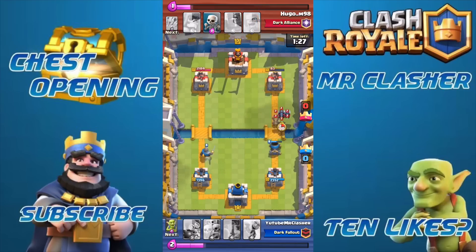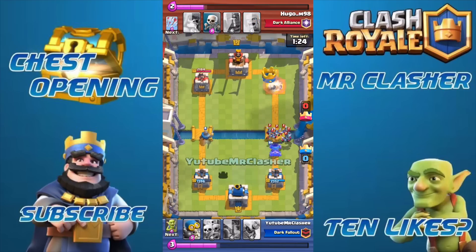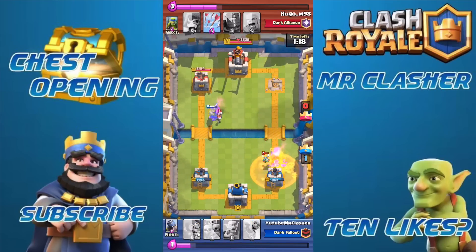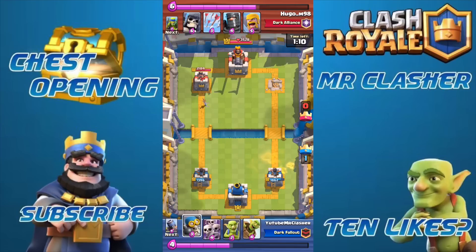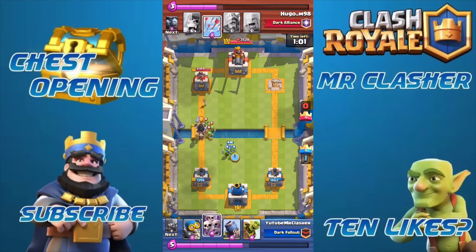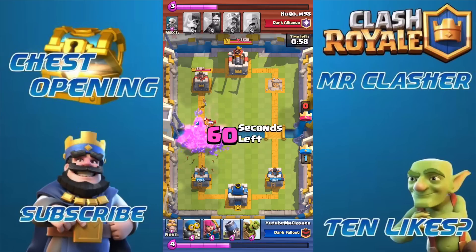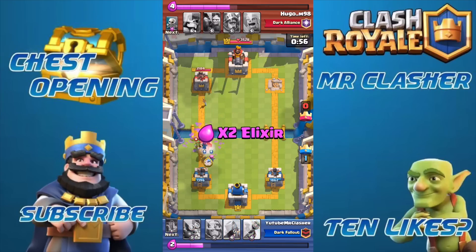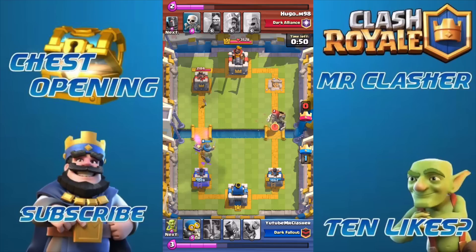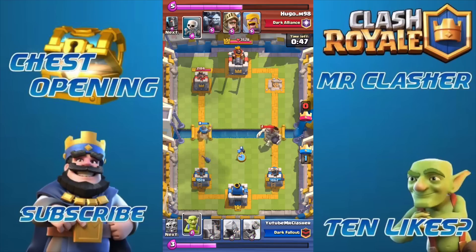I really recommend this deck — the mortar deck. I actually switched the hog for a goblin barrel. Honestly, anything cheap like a knight, archers, and goblins — either spear goblins or regular goblins — works very well. I actually recommend regular goblins over spear goblins because regular goblins do a ton more damage. I just kept blocking this player's double prince attack, because if he actually got both princes to one of my towers, even one prince getting a couple hits would be a ton of damage on one side.